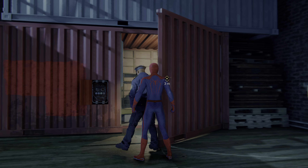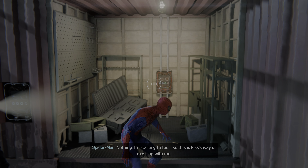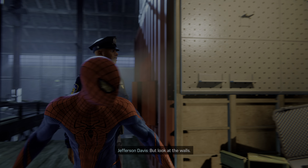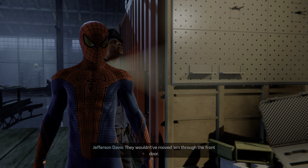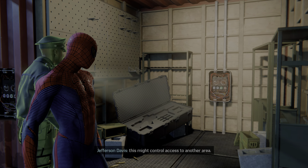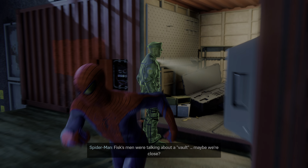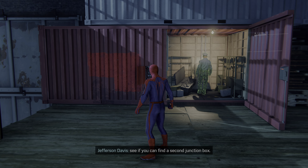Check this out. Nothing. I'm starting to feel like this is Fisk's way of messing with me. But look at the walls — they kept guns here. They wouldn't have moved them to the front door. Gotta be a passageway we're missing. Check out the wall. This might control access to another area. Fisk's men were talking about a vault. Maybe we're close. Bet on it. Looks like a dual circuit. See if you can find a second junction box.